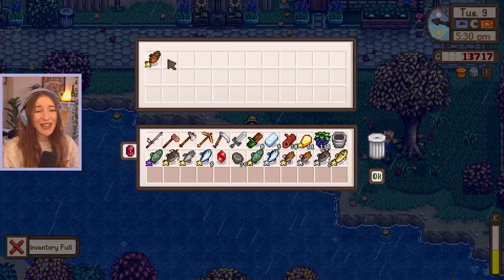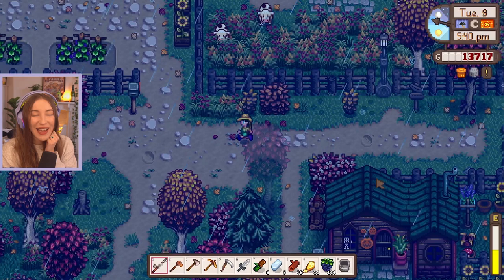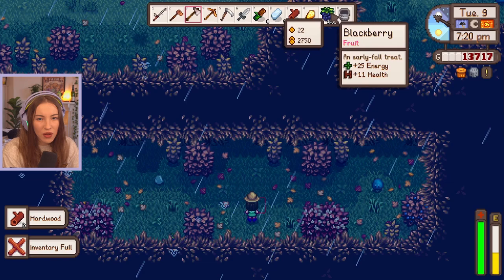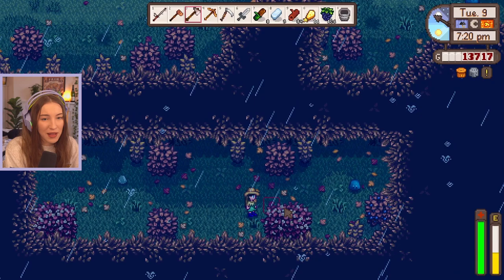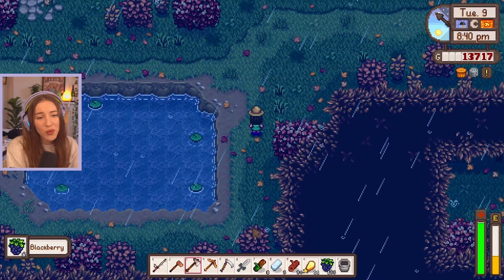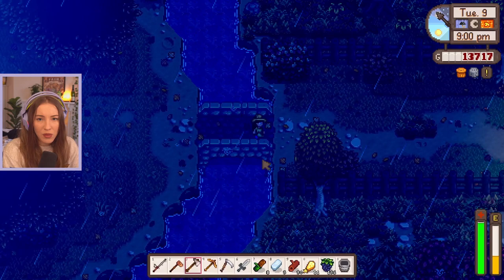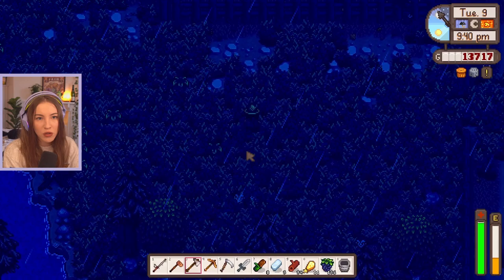We got the tiger trout! Finally! I did not think we were going to get it. Let's go get the hardwood now - we finished that bundle, that's amazing! We've got so many berries - the mines are going to be so easy. I kind of want that mahogany seed so I'll trade the smallmouth bass for it. We have 90 hardwood and I think there might be a couple more on our farm. Let's go check - yes, there's some hardwood here! We have 94, so we might need just a little bit more tomorrow morning before going to Robin's.